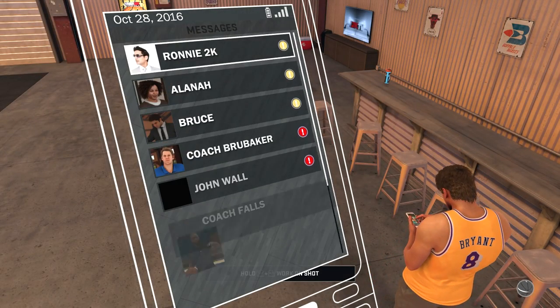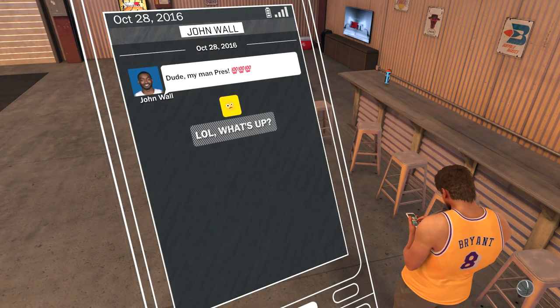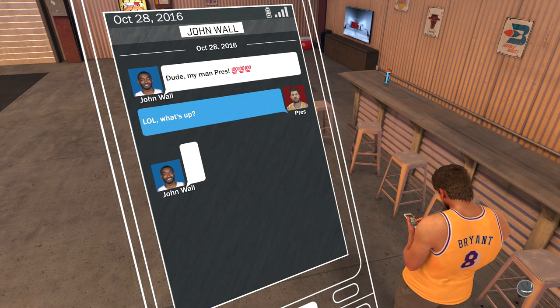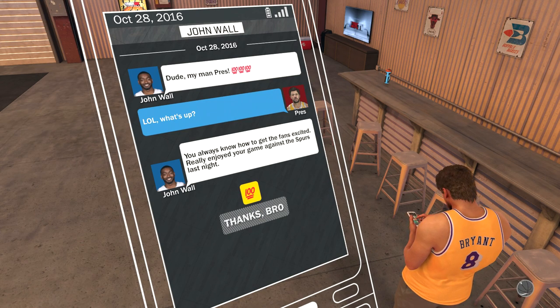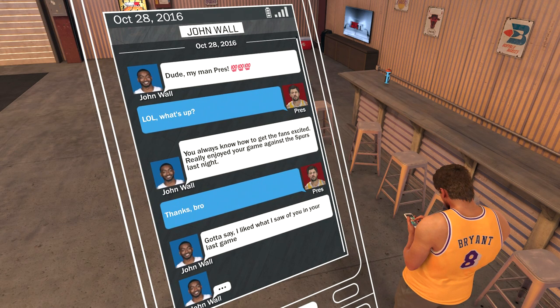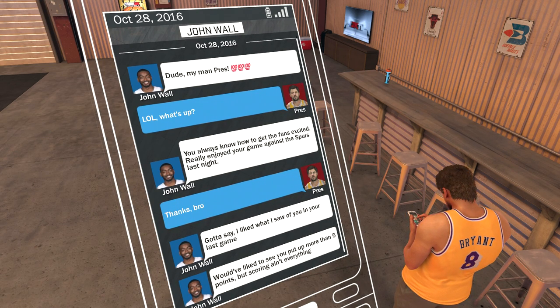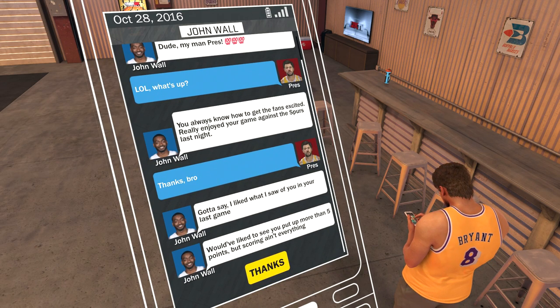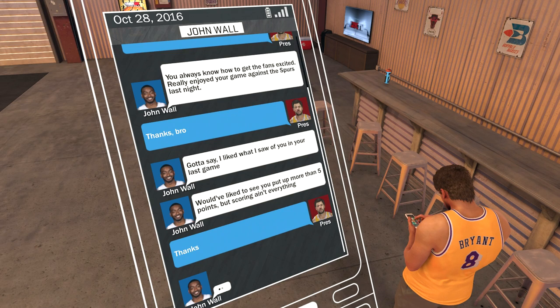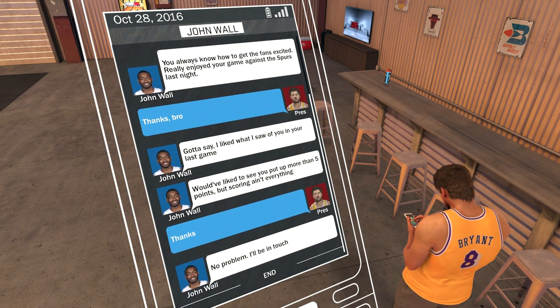So I think we got a couple of messages there — oh we got quite a few. One from John Wall. What's up, J-dubs. You always know how to get the fans excited. Really enjoyed your game against the Spurs last night. Thanks bro. Gotta say, I like what I saw in you in your last game. Would have liked to see you put up more than five points, but scoring ain't everything. I didn't get much time on the court though, you gotta remember that.